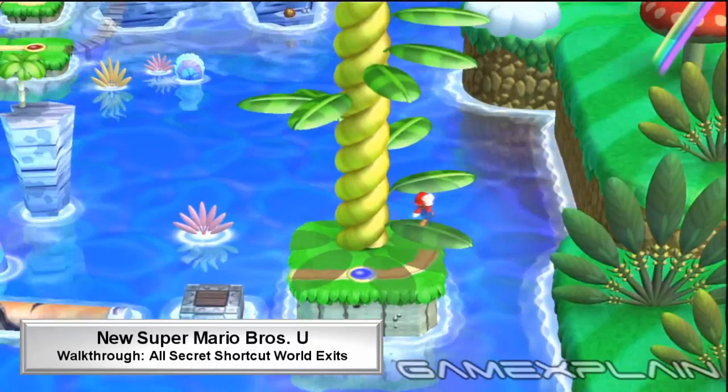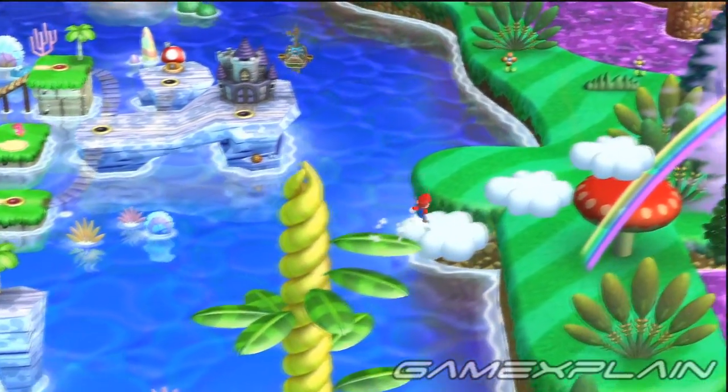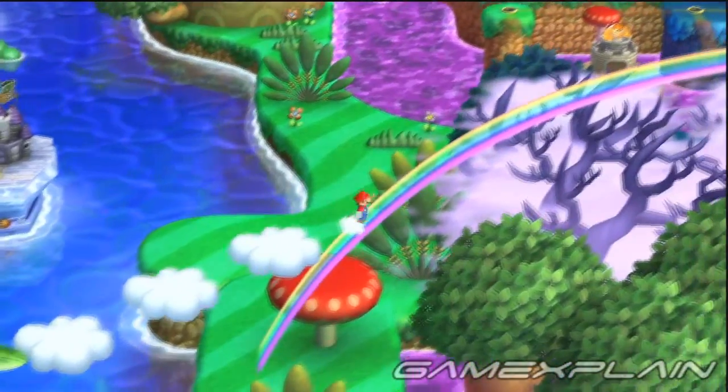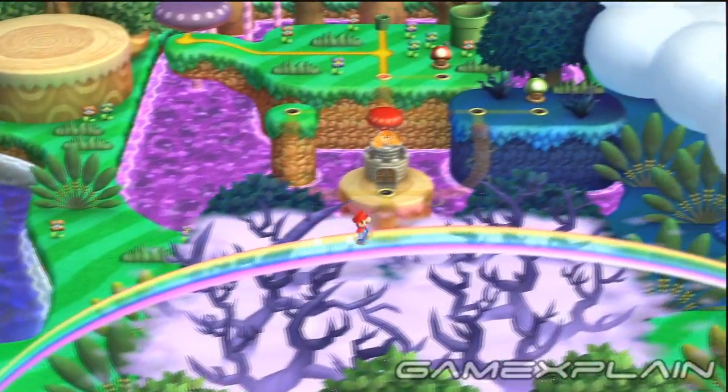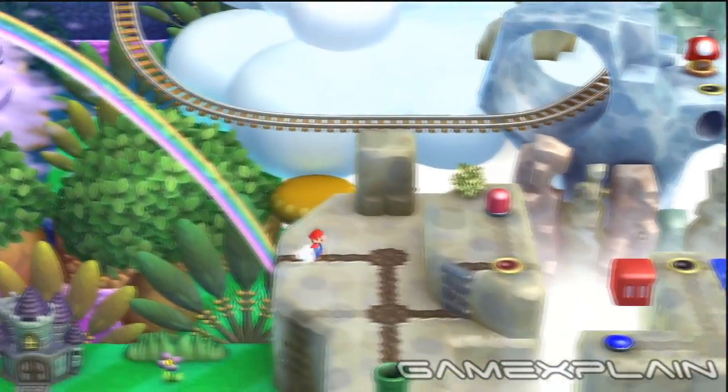In New Super Mario Bros. U, there are 5 huge shortcuts that allow you to skip entire worlds of the game. But to access them, you'll first have to discover a secret level for each one via a hidden exit in one of the normal stages. One of these shortcuts can be found in each of the first 5 worlds, so let's get started.